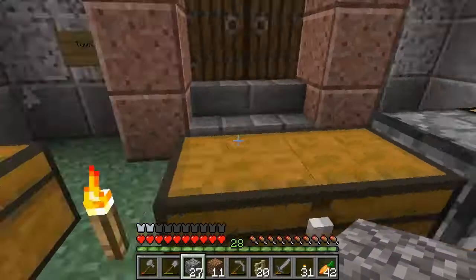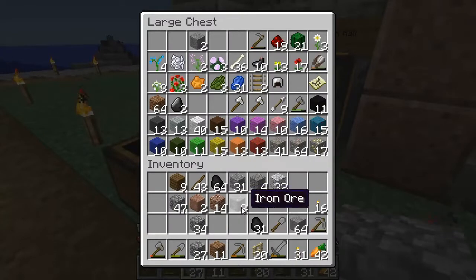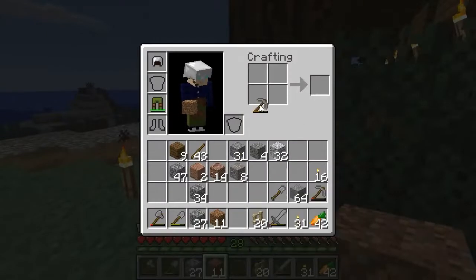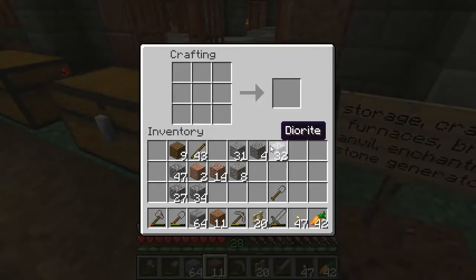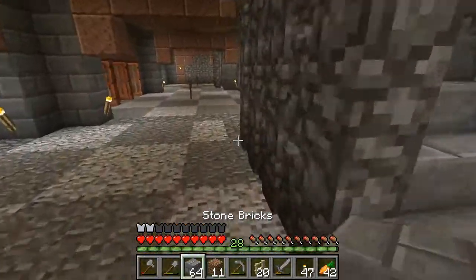Alright, cobblestone. I'm gonna leave that coal there for now. Alright, let's put that there. I'll make more pickaxes because I will need them. Two, three, four. Wow, completely missed that one. Alright, four more pickaxes. Stone bricks, thanks.